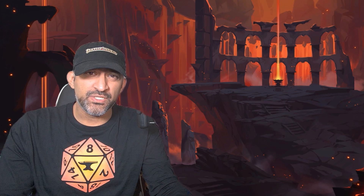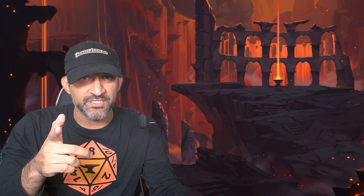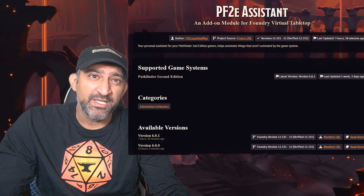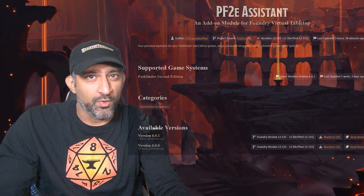A new Pathfinder 2E automations module has just been released. It's called PF2E Assistant and it's meant to auto-apply effects, roll saves, or even damage based on certain situations. Best of all, it's free. Let's check it out.